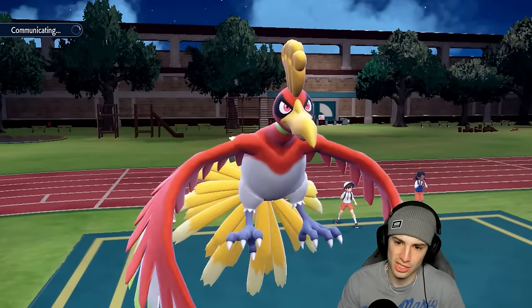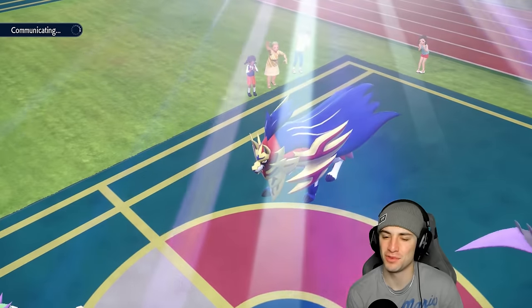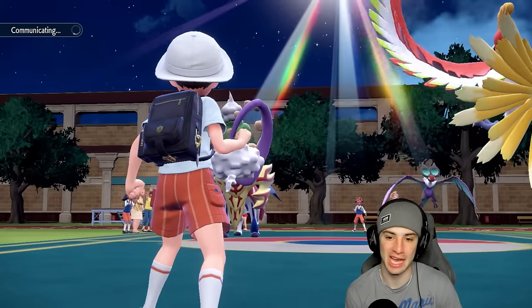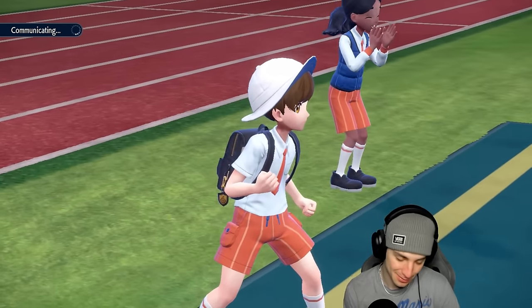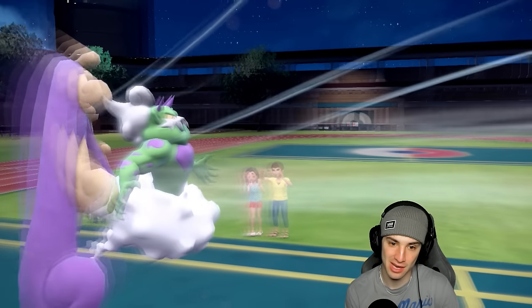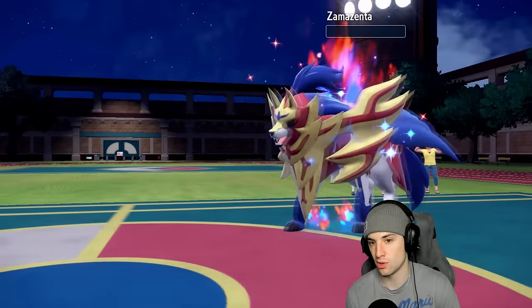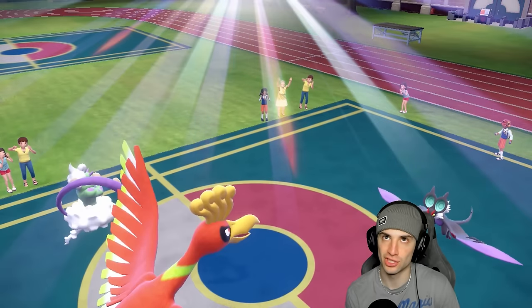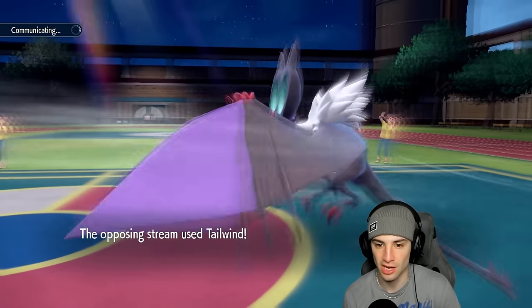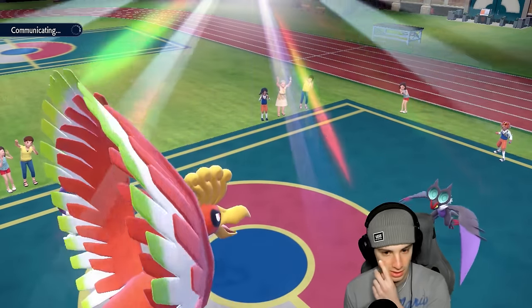We get Tailwind set up, Ho-Oh can now outspeed Zamazenta. Luckily they didn't Protect it, so we say bye-bye. Ho-Oh taking over — let's go. I still need to showcase Zamazenta on its own team, but for now I'm showcasing Ho-Oh. They end up setting their own Tailwind too, which I'm cool with. Ho-Oh is just chilling here. Lycanroc comes out — I don't really like dealing with it here.